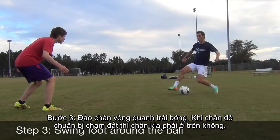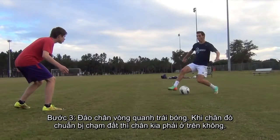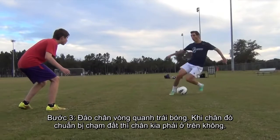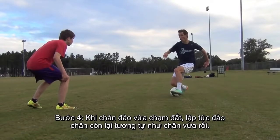Step 3: Throw the foot up and around the ball. By the time that foot touches the ground, the other should already be in the air. Step 4: As you land with your first foot, immediately swing your other foot around the ball in the same way.